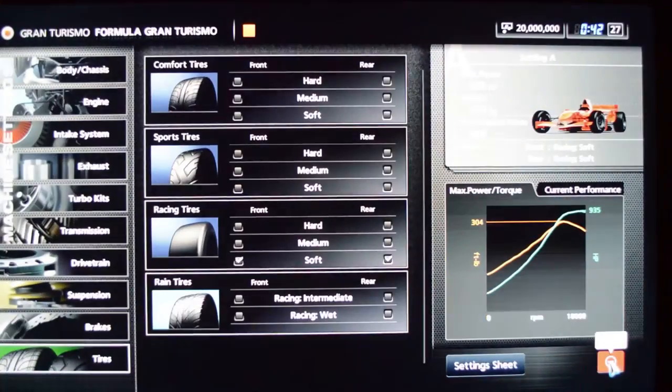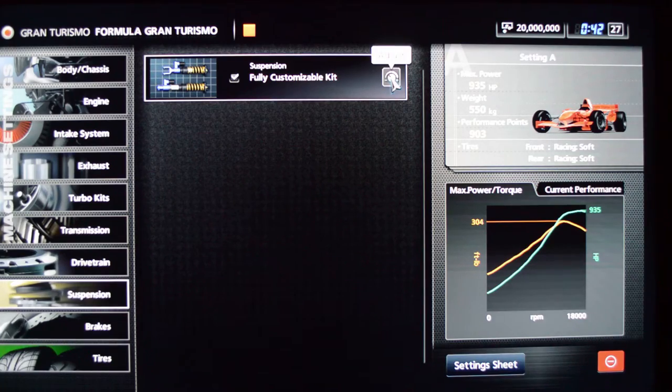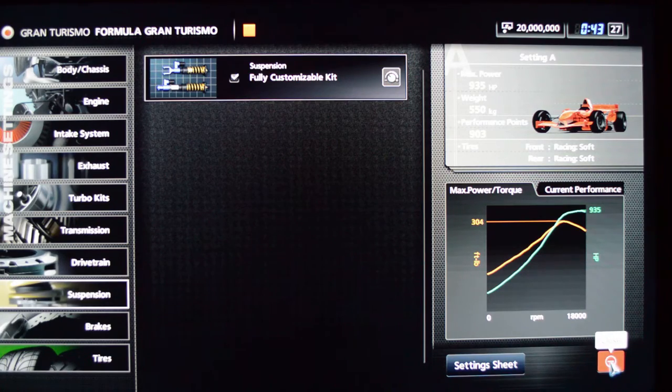The Formula Gran Turismo has 935 horsepower and only weighs 550 kilos — about 1,200 pounds. The suspension spring rate is at 19, which only goes up to 20. It has more extreme camber settings and toe angle on front and rear. I'm also taking advantage of the ride height glitch that gives a higher top speed. It's just a really fun car to drive. I love it.